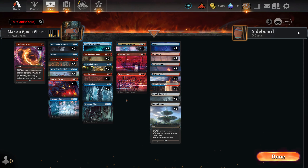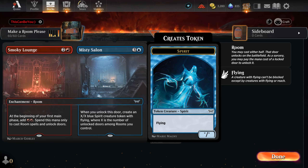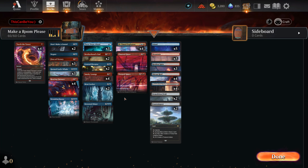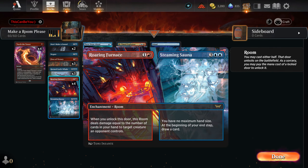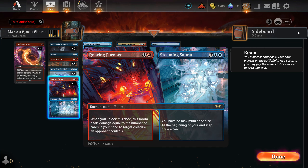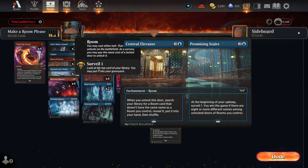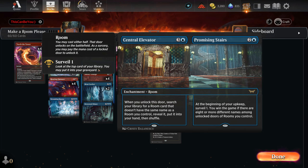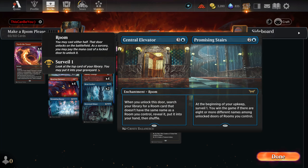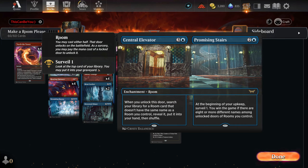Just to keep it short — our most important card is Smoky Lounge because it creates two mana a turn after you play it, and also creates a creature you don't really care about. The cool part is Roaring Furnace: one part kills the creature, one part draws a card. If you can go for Steaming Sauna, that's your powerhouse play. You can play it surprisingly quickly if you get the extra mana from the Lounge, and you get two cards a turn and take over the game. We also have counterspells, and Central Elevator is how you win the game — you can find a room you don't have already, or surveil one. If you have eight different rooms unlocked with different names, you win the game.